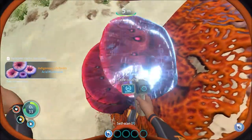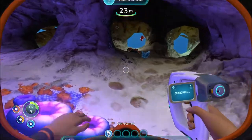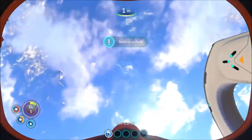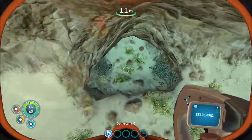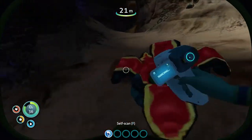Now I'm gonna show you how to get some cave sulfur. If you're swimming down in these caves you'll hear the sound and you'll see that little red fish. It will chase you and try to blow up. You want to outrun it, then go back into its cave and you'll find the little cocoon it came from. Inside of that cocoon you'll find the cave sulfur.